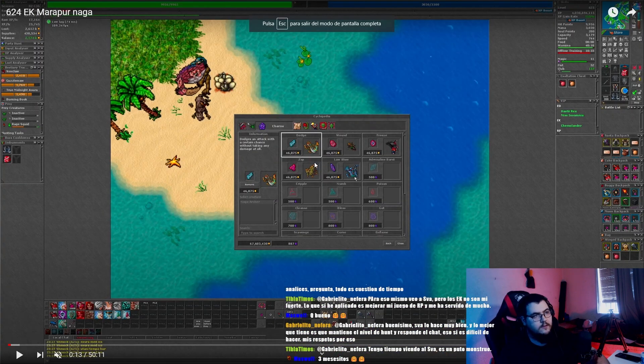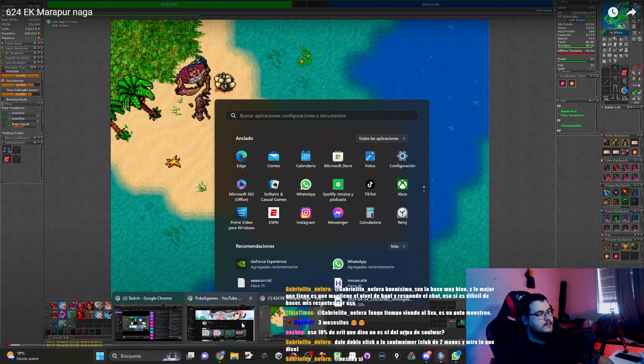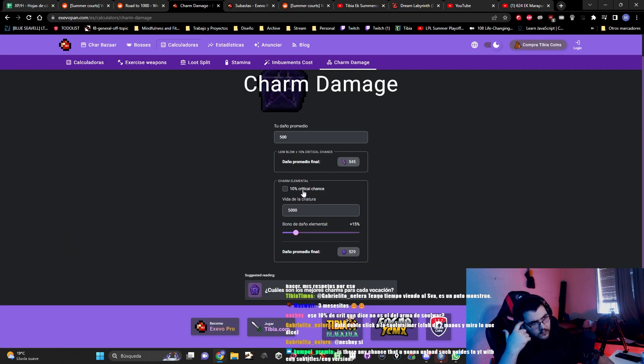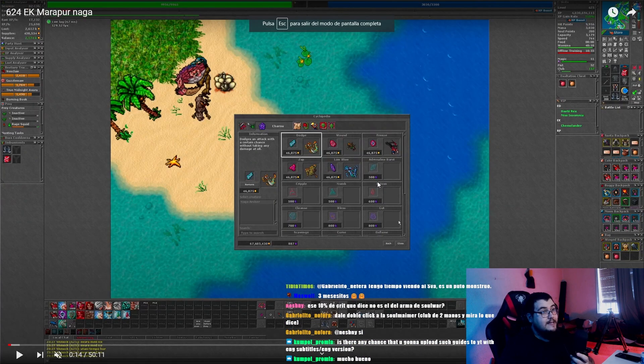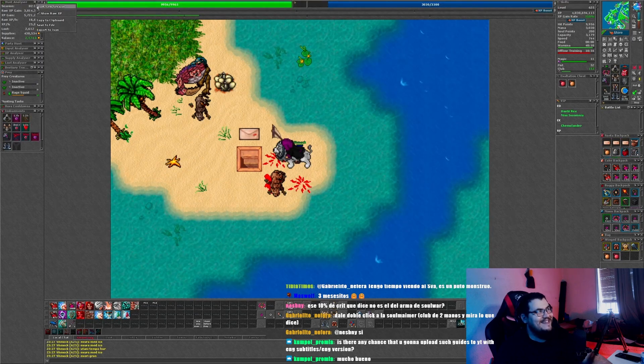In today's video we are going to take a look at a 625 EK in Nagas. He has really good skills, 131 with loyalty, and has an okay set. He's going to go with a very defensive set which won't give him the best XP per hour, but will allow him to hunt hardcore. The charms he's using are dodge on Naga archers, low blow on Naga warriors, and zap on makaras. Let's start the video by highlighting the main points of improvement.